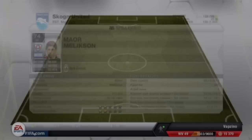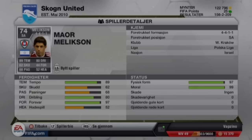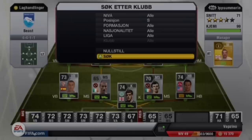The central attacker, who is the best player on this team, is Mauro Maliksan. He has 4-star weak foot and 4-star skill moves. He plays in the Polish league for Krakow — I don't know which Krakow, I think there are like 4 Krakows. He's really good and scores amazing goals. He just scored 14 goals for me across so many matches.